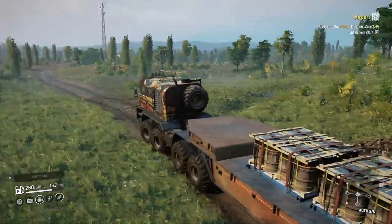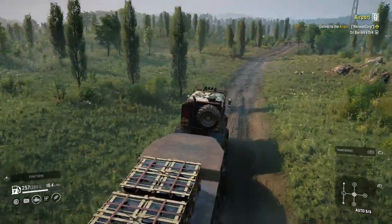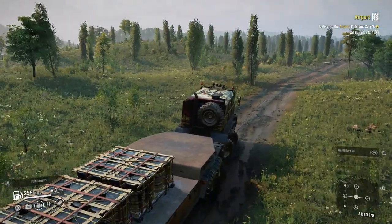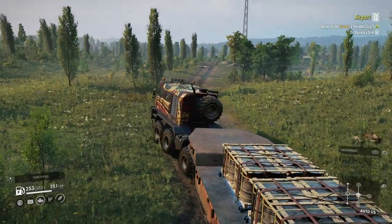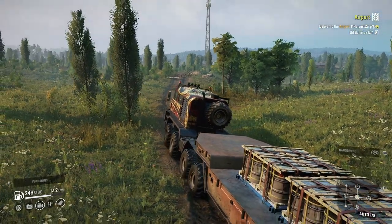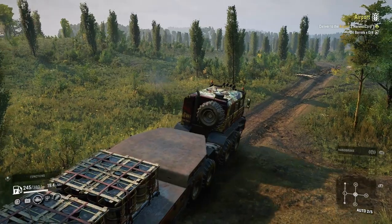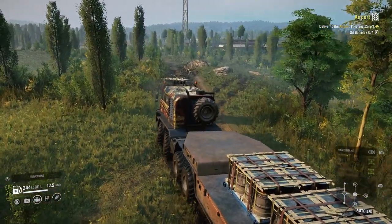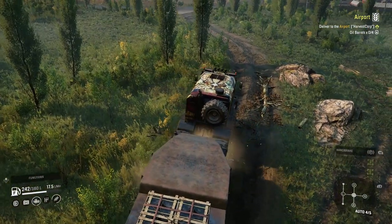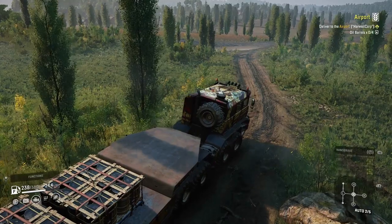I wanted to use the K7M for this contract — like, oh, that'd be kind of cool, just pull a trailer since it's only four cargo. But I was like, that's a long distance for a tractor to drive. I can find a contract to use it in for sure — this one is just across basically three full maps. You have to drive all the way across Crossroads, all the way across the Institute, and then like halfway across Harvest Corp, so it's just too far. I'll have to find a shorter distance one where I can use that.